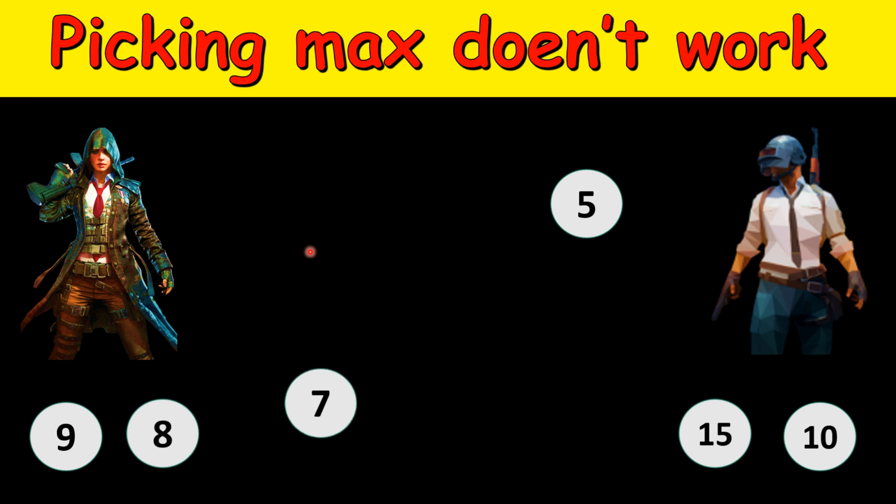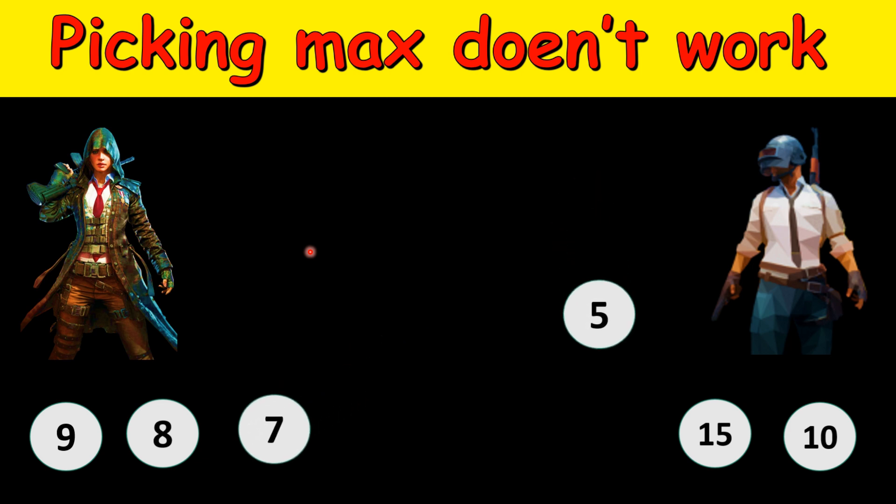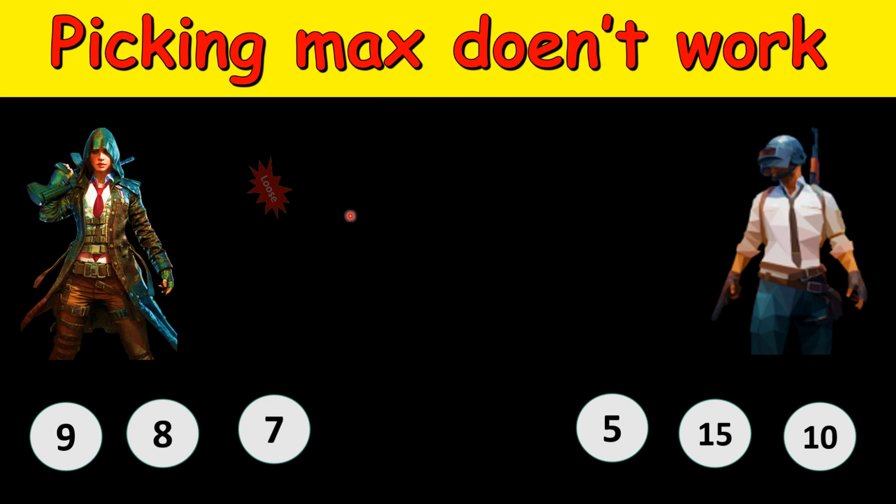Then player 1 picks 7 and player 2 picks 5. Adding this up: player 1 gets 9 + 8 + 7 = 24, and player 2 gets 10 + 15 + 5 = 30. So the second player wins the game although the first player had started. This maximum-picking strategy doesn't work and the first player loses.